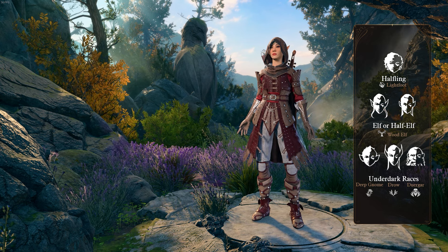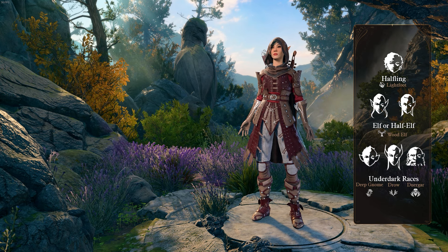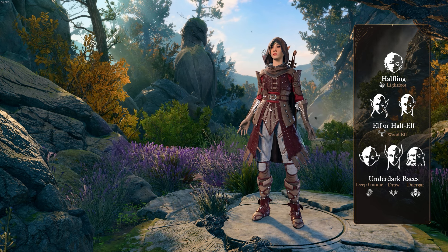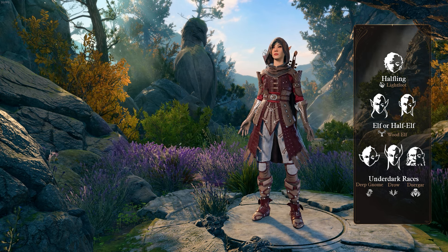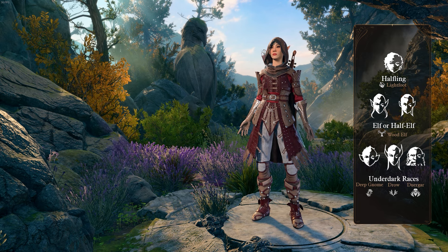Both Wood and Half-Wood Elves gain increased mobility and stealth proficiency, both of which are useful for this build. Finally, all the Underdark races gain access to superior darkvision, and additionally the Duergar gain access to a free invis once per combat.